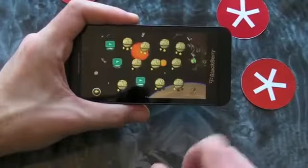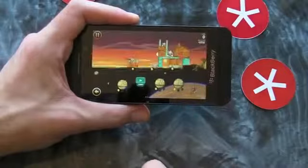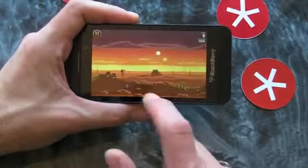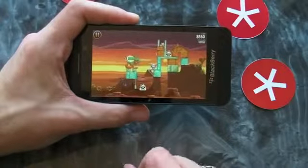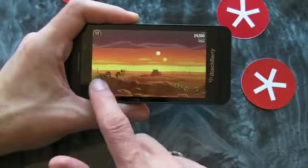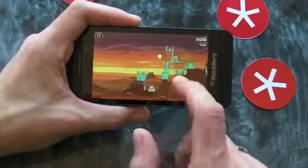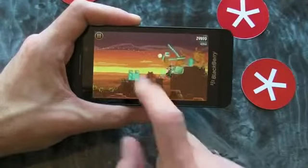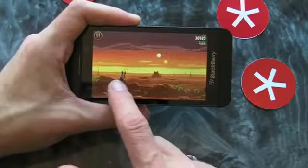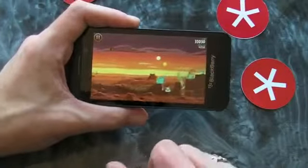Let's jump back into the menu and show you some of the other birds. So this is the lightsaber one, and then this chap here, he sort of gives out kind of like a force field. I'm not exactly sure what it's called, but if it had a noise it would probably be an oomph.